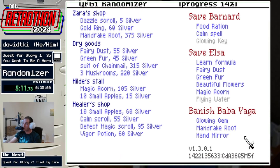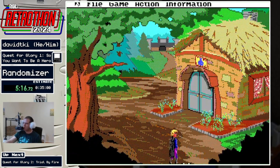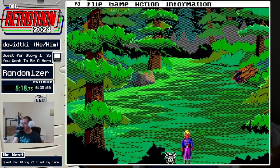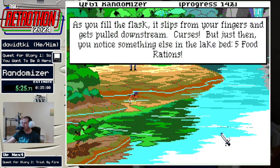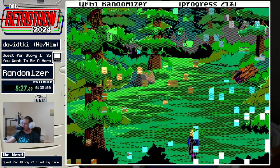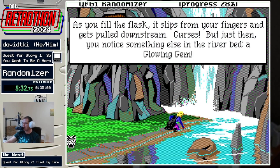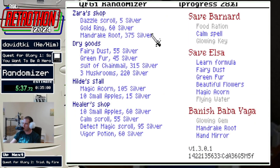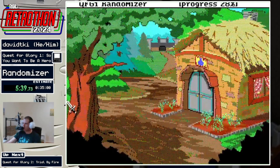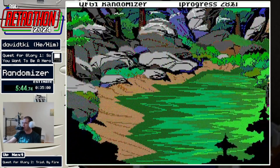The component turn-ins at the healer are also randomized. I'll check the lakes first. I'll get rid of one healing potion and also the magic potion — five food rations. So now I don't need the calm spell. And then a glowing gem — that gets me access to Baba Yaga.